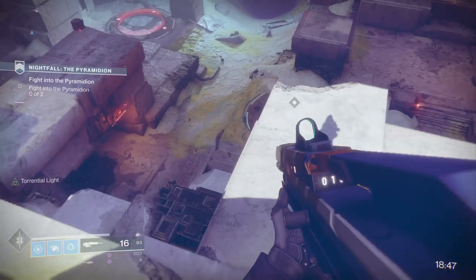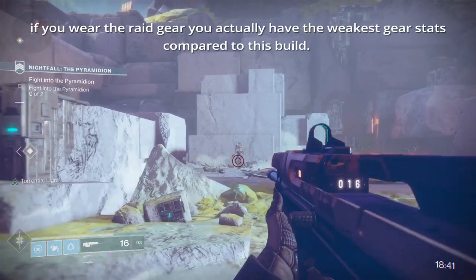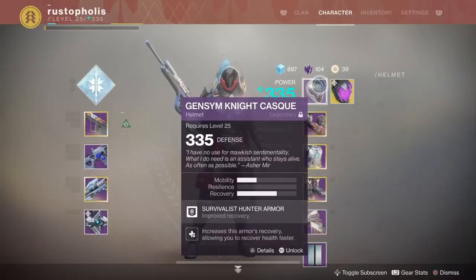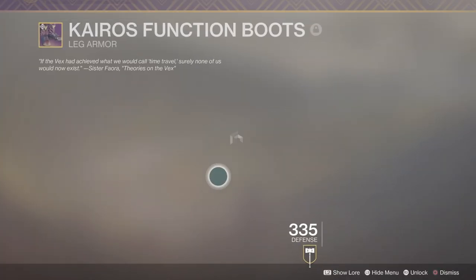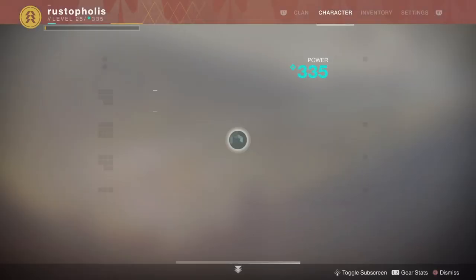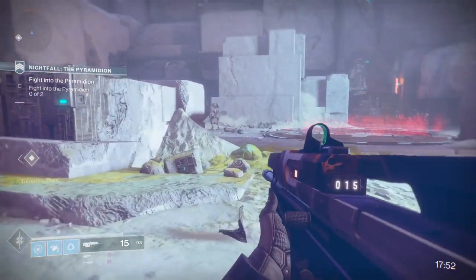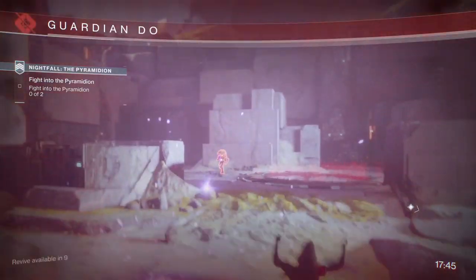For those trying to do the Prestige Raid and get all your raid gear — heads up: that Prestige armor gives you zero recovery. Completely garbage. The only thing is the cool factor, but I'd rather be a wise guardian than a flashy guardian. Six shots with 1 resilience — let's test it again with 5 resilience. I also have a warlock video where I tested zero and 9 resilience and it was the same amount of shots to die. Now with the higher resilience gear: one, two, three, four, five, six — same death, same amount of health in the red zone.